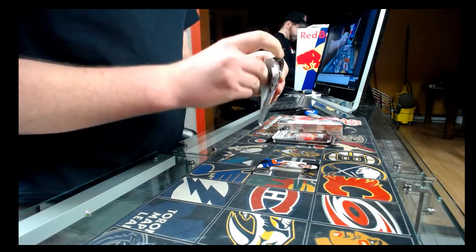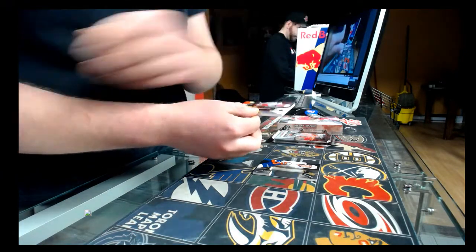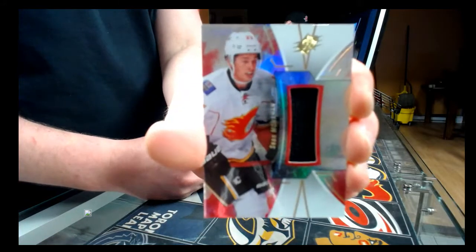Second pack: jersey card, not numbered — Calgary Flames, Sean Monahan.